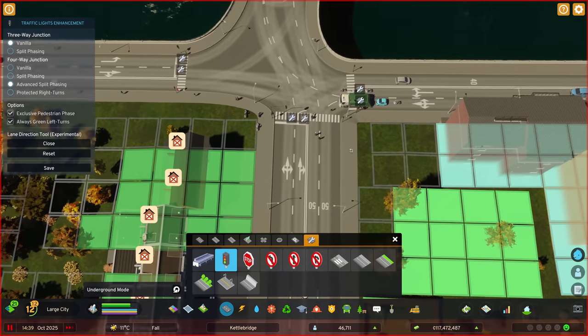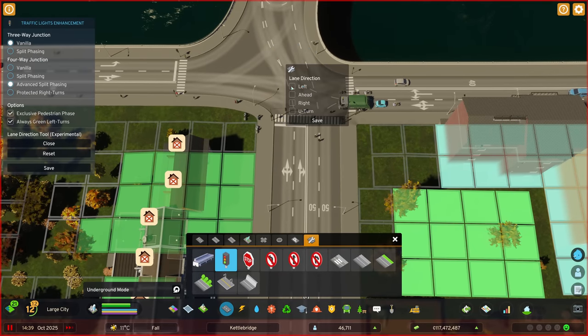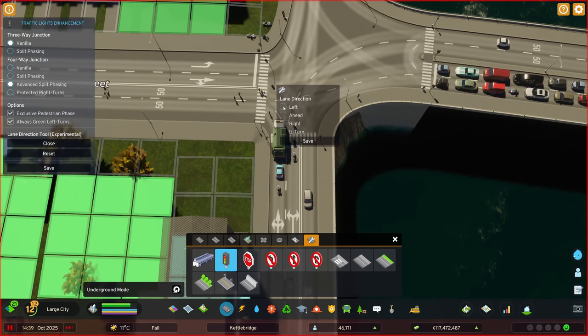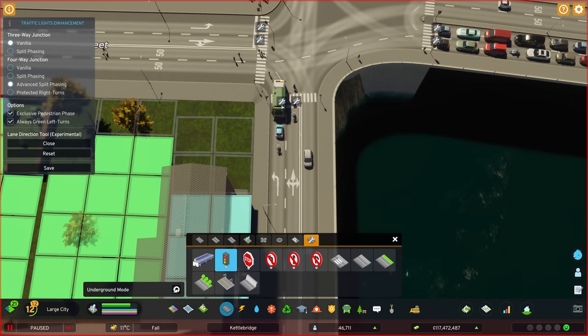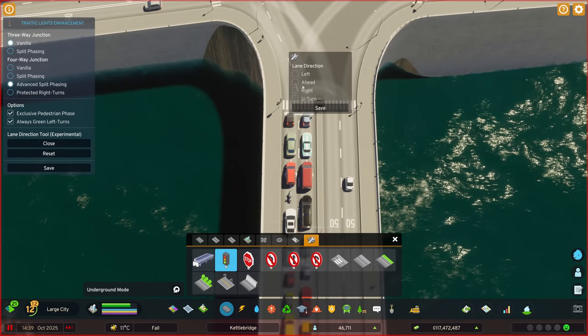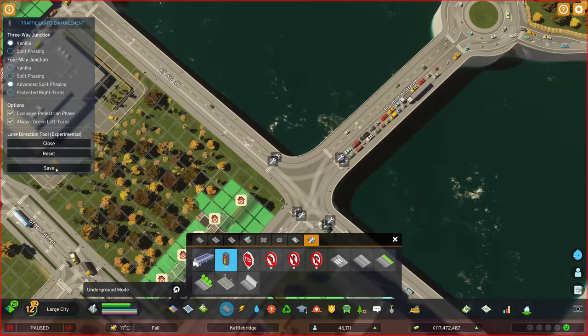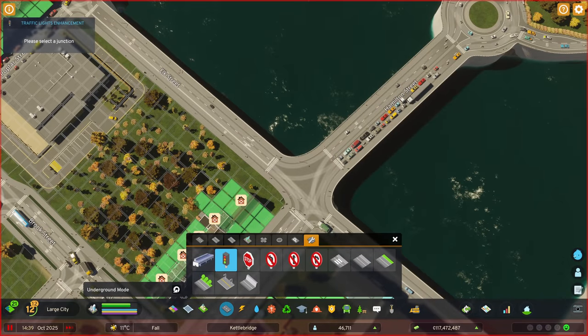We're going to do the same on the other sides. Take this one — left only, because we know we're going to have protected lefts. Straight on and right are already covered. Same here — left only. That one's doing everything so we just want ahead and right. You'll notice you can also turn off u-turns — it's the default option. And we're going to make this one ahead and right as well. Done all of those — also have to save down here.